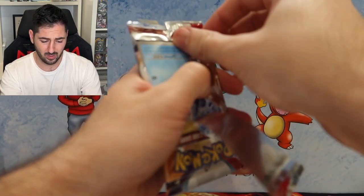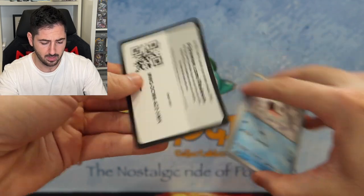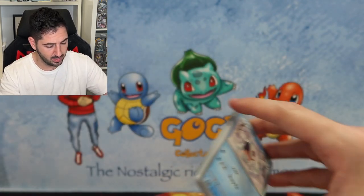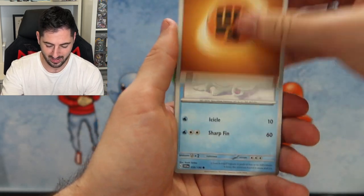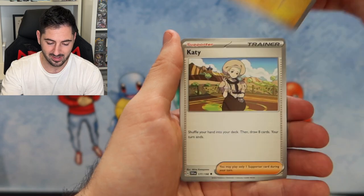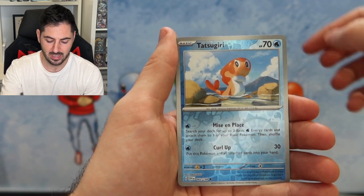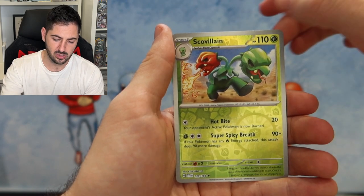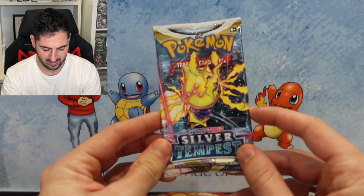I bought all of this the weekend of our little mini moon after our wedding, and it was pretty funny when Marie caught me walking out with a big bag of goodies. Second Scarlet and Violet pack: Santaconda, Starraptor, Salmonscobyland, and a cute Pawmot. Nothing out of Scarlet and Violet.